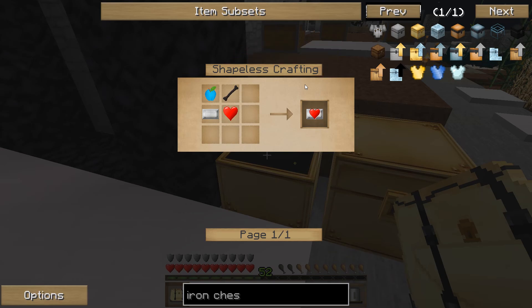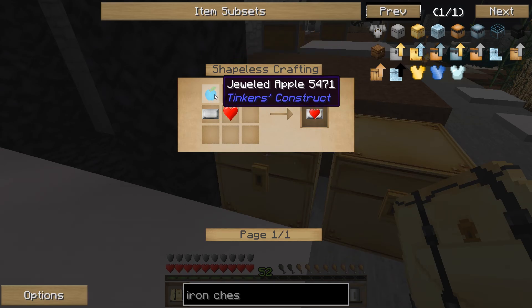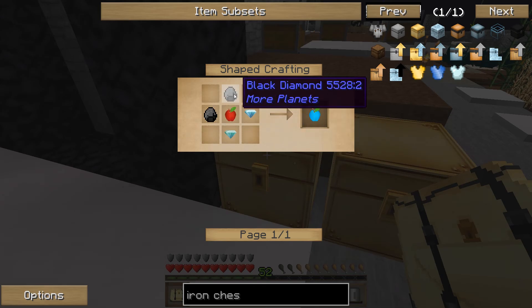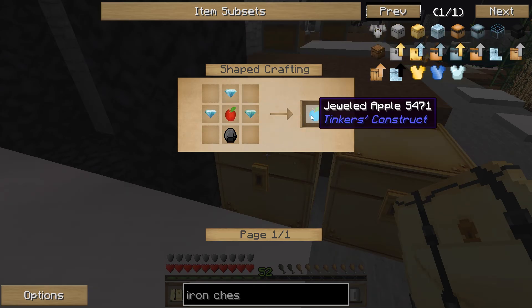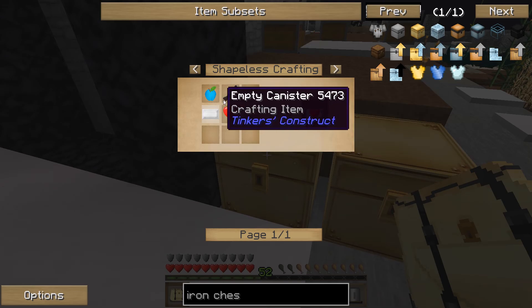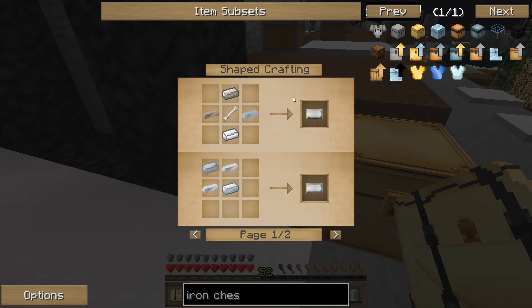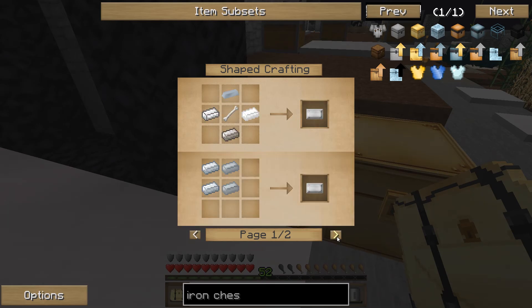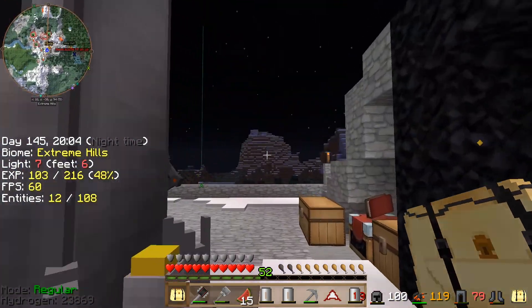Let's see how we craft a heart canister — we'd need necrotic bones and jeweled apples. That's possible. We could do an empty canister. How do we get necrotic bones? I'm not sure how to do the necrotic bones, so I'll have to do some research to see.